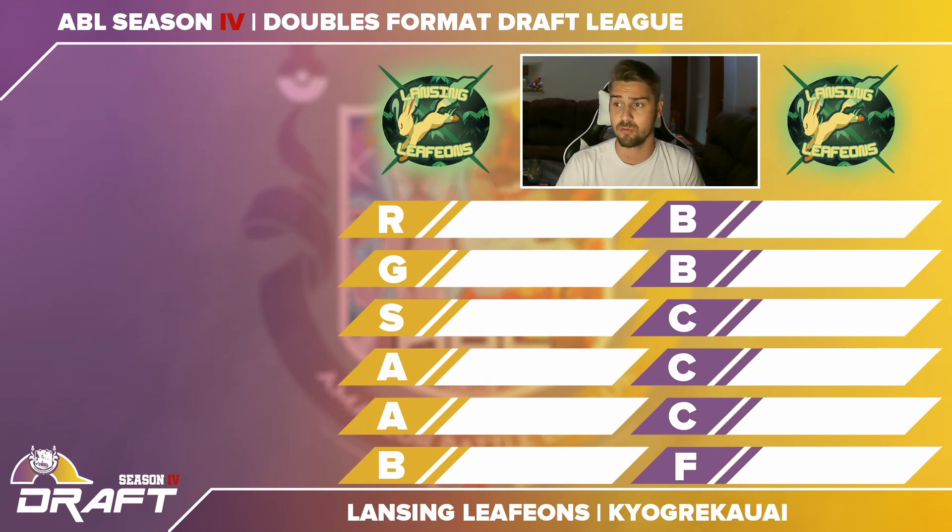I was the seventh overall pick in round one, so let me tell you what was picked before me. The first overall pick for the entire draft was Magearna, which is really good in doubles. Pick number two was Eternatus — a powerful legendary. Then Zacian, which was pretty high on my list. The crown forms are banned; you're not allowed to use the special item for it.